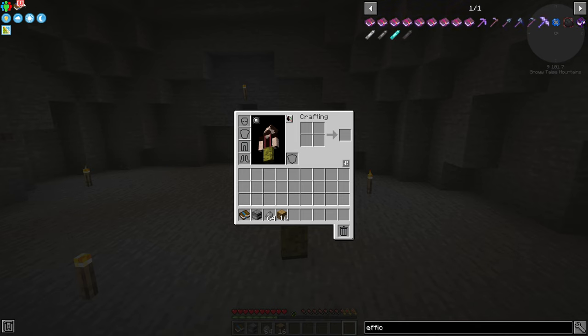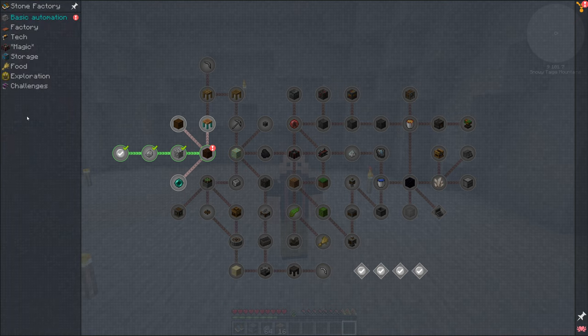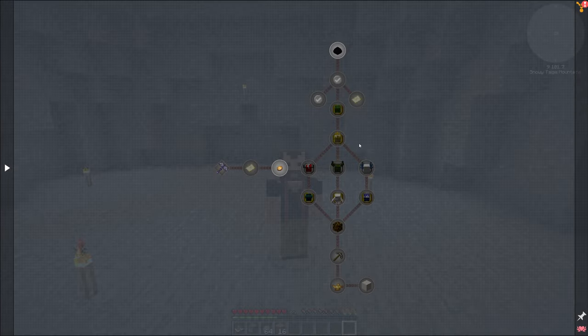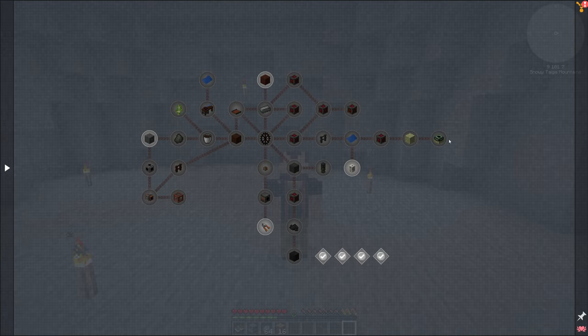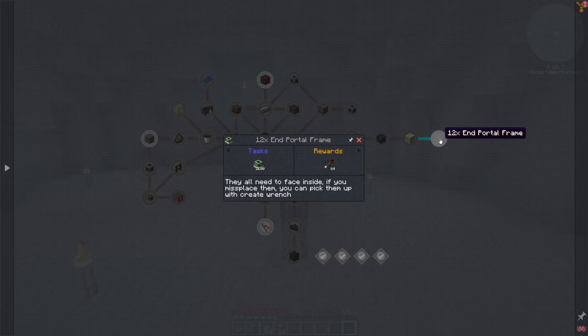I'm pretty sure we don't have vein mining readily available. Vein miner is in the pack but you need to finish the Twilight Forest to unlock it — it's the last thing on the exploration track. You can enable vein mining, but for that we need to kill the dragon. And to kill the dragon, we will have to pretty much finish the entire factory quest chain just to get end stones so we can build end portal frames, build our end portal, go to the end, and kill the dragon.